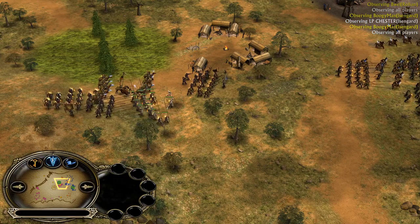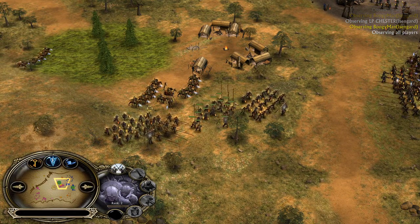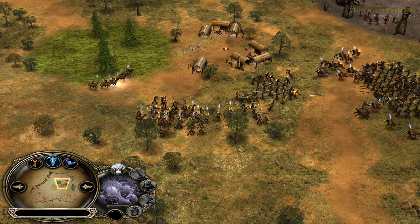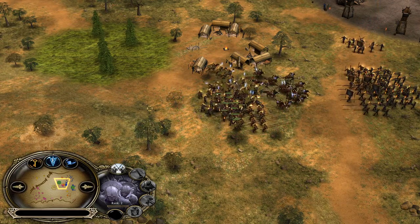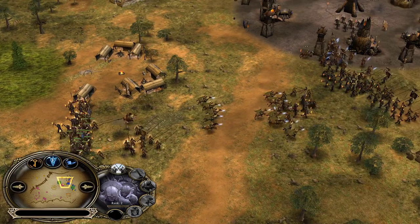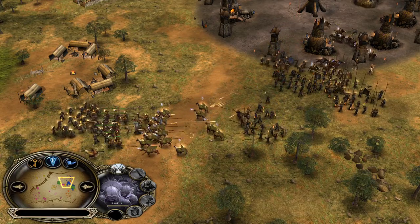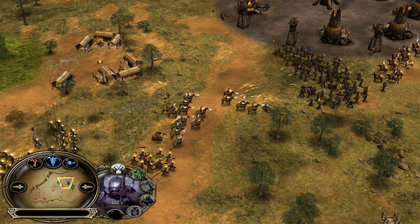I'm not a big fan of this Pikeman-Crossbowman combo. The only reason to make them is if you're too lazy to make normal Pikemen and micro around. The Pikeman-Crossbowman combo is weak against normal combos because Pikemen are generally weak against archers. LP Chester should just make normal combos with about two battalions of Pikemen mixed in.